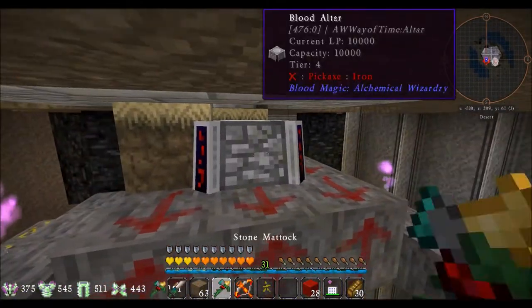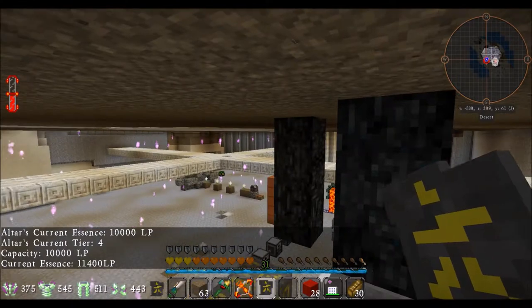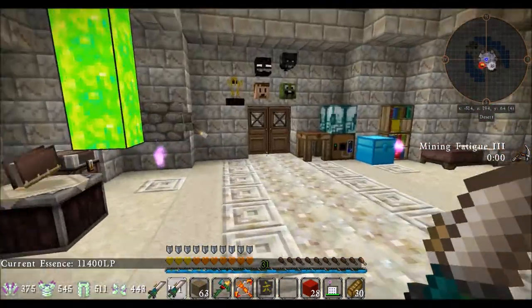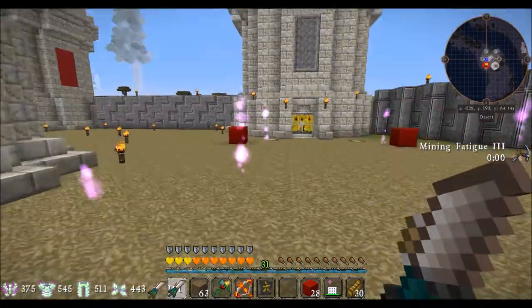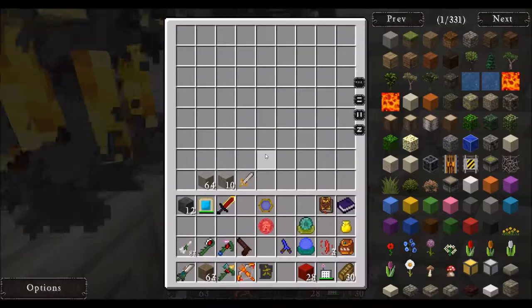Let's go check our blood altar. Tier 4! Look at that — woohoo! Tier 4 Blood Altar. What does that mean? I don't know actually! Ha! It's another milestone to reach. I kind of like these — they look nice, in a morbid kind of way.